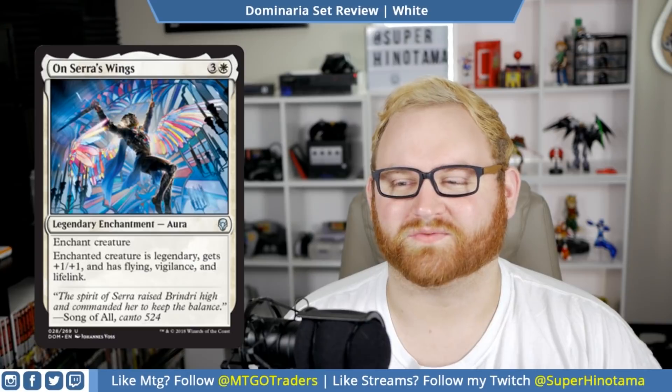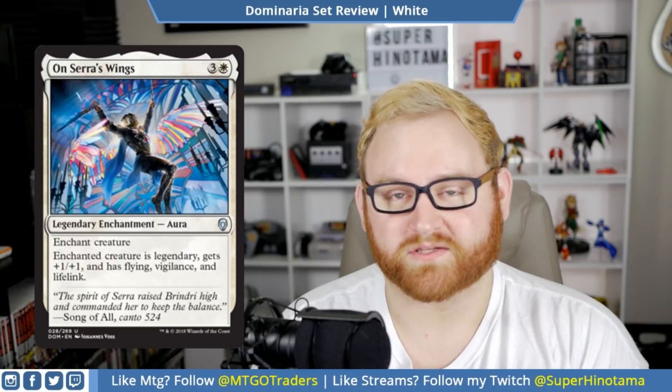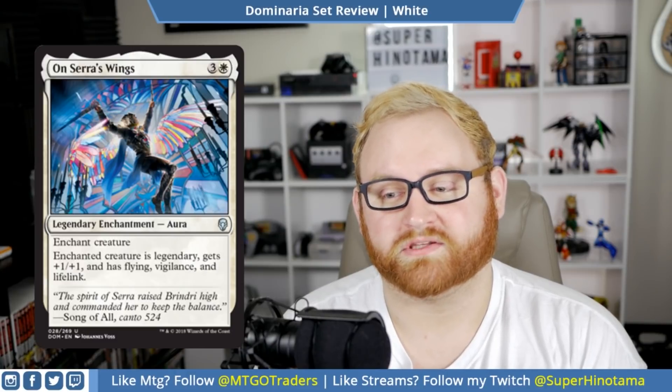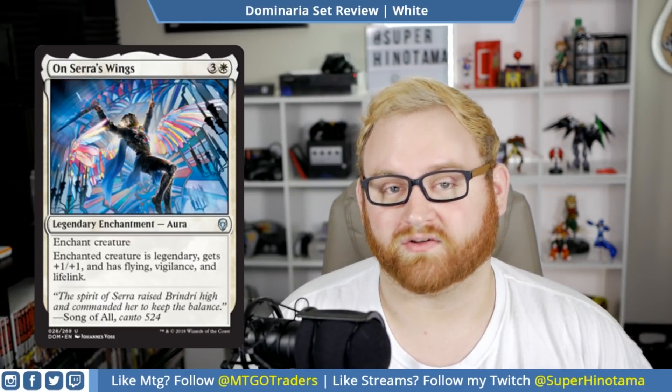We have On Serra's Wings — a four mana legendary enchantment, enchant creature. Enchanted creature is legendary, gets plus one, plus one and has flying, vigilance, and lifelink. This is kind of like Mark of the Vampire from Rivals of Ixalan. Four mana is very good for turning one of your creatures into a plus one, plus one flying vigilance lifelinker. Keep in mind that if you put this on a creature and it turns legendary, you can't do multiples of these on the same type of creature. But I think On Serra's Wings is super good regardless — a high pick for me in draft and sealed. This probably won't see any kind of play in Standard, just a little too expensive.